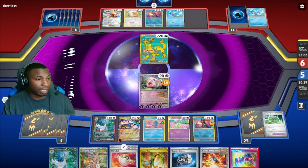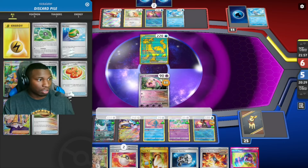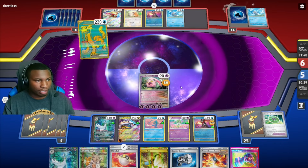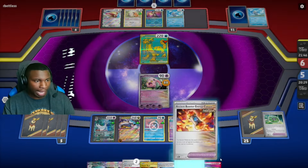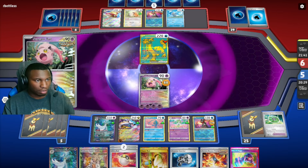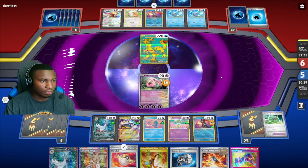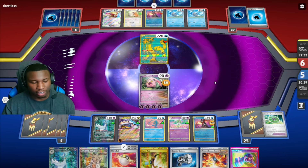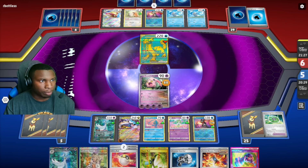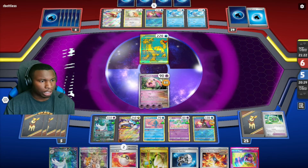I don't see him doing anything next turn to take out the Scream Tail. I might be able to put the Ancient Booster Energy Capsule onto Scream Tail if I get another energy. We're going to take out the Bidoof — if he doesn't evolve it into Bibarel, which he should because he has Pidgeot. I'm not too worried about Chien-Pao right now.